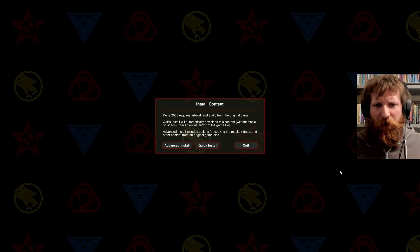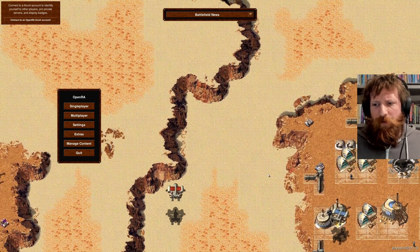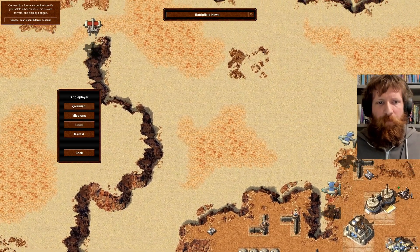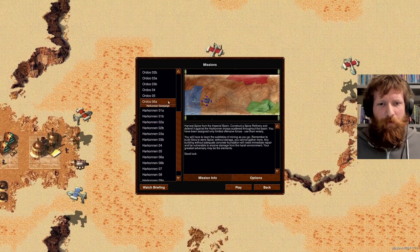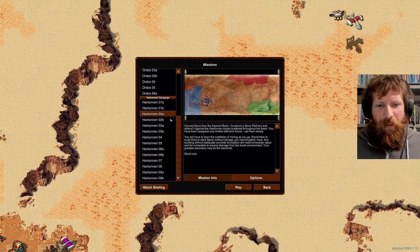We also have Dune 2000 available here, which I do not have installed. We'll do the quick install — this content is also available freely. So the OpenRA engine is now running the Dune 2000 content. We've got Atreides campaign, Ordos campaign, and Harkonnen campaign available here.